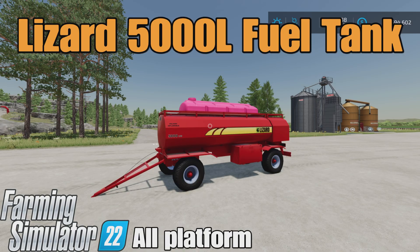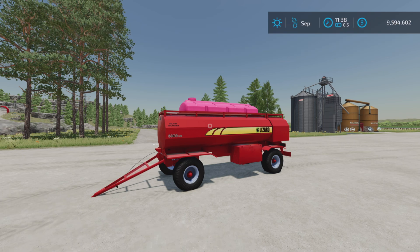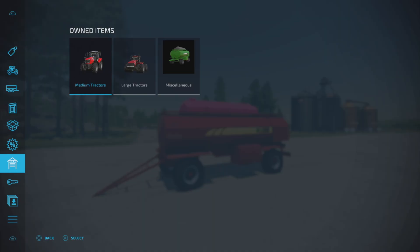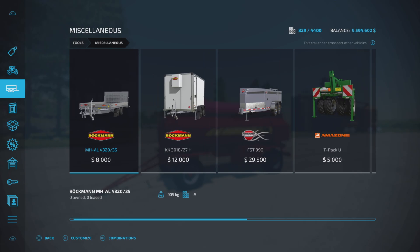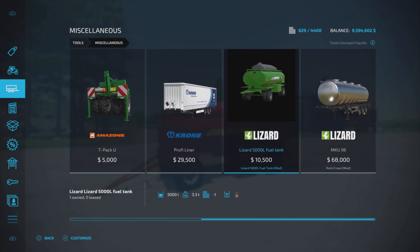Farm guy here. This is the Lizard 5000L fuel tank by Manucho FS on Farming Simulator 22. It's for all platforms — PC, Mac, and console. I'm on PS5 here on the Rock Crawl map, and this is seven slots on console. We'll find it under Tools and Miscellaneous. There it is — ten thousand five hundred dollars to purchase.